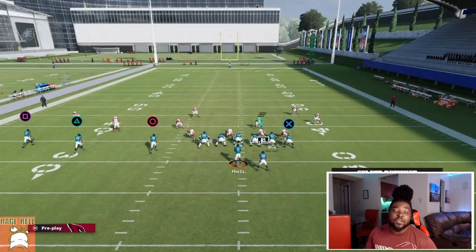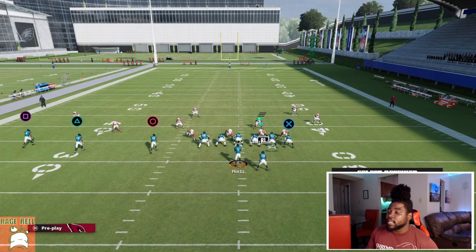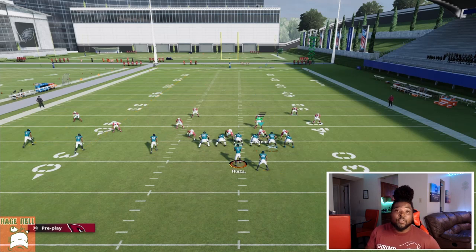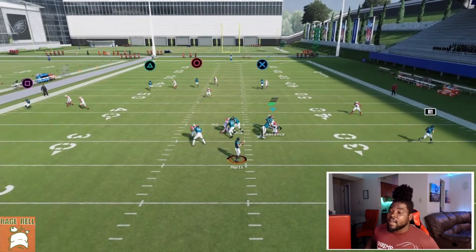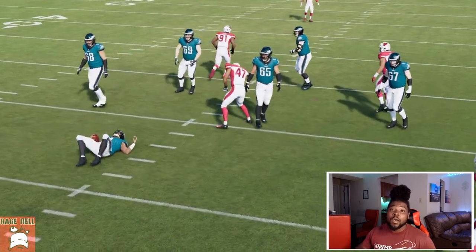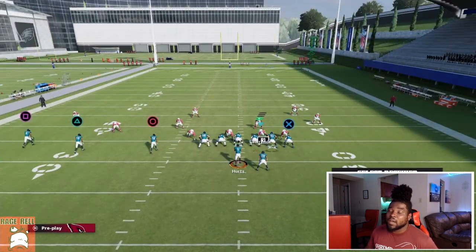Now let's test out another scenario: Square on an out route, Triangle on a streak, Circle on a streak, X on a streak. Watch what that corner does, because that route is only run at about five yards. Notice how at five yards, he actually does man-match him. So it seems like the threshold for that is five yards. Five yards seems to be the base principle. So let's smart route the out route to make it ten yards, just to confirm.